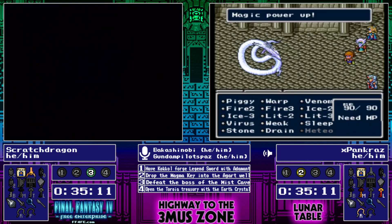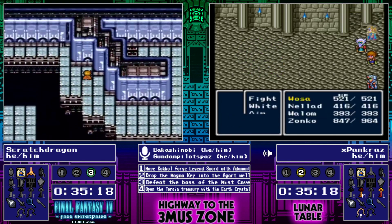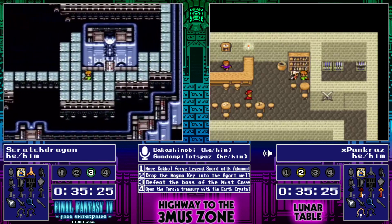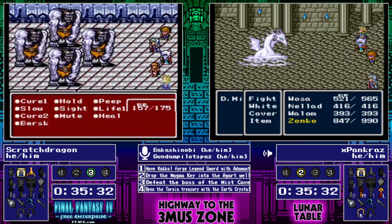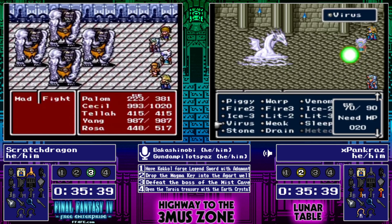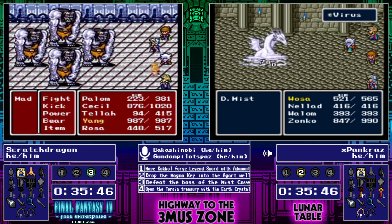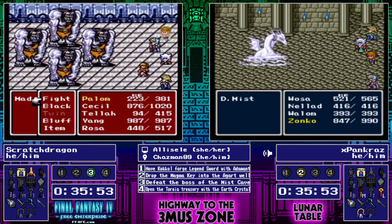Yep, this will go extremely badly for Scratch Dragon as he's committing. And Pancraz is not going to be deceived — Pancraz is going and clearing the Baron Inn and got a Rat Tail from Sheila too, so Pancraz is going to be able to potentially find other progress from this Mist Dragon. This is unfortunately looking rather dire for Scratch Dragon because we know that the Magma Key is in play at Fabul, and there is nothing in the hook route that can give him any additional utility in the seed.